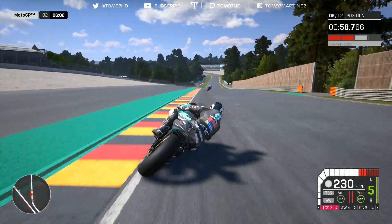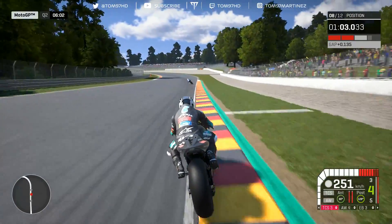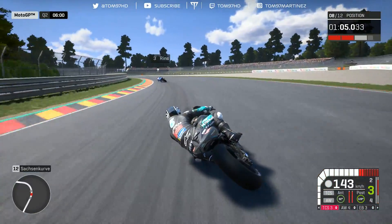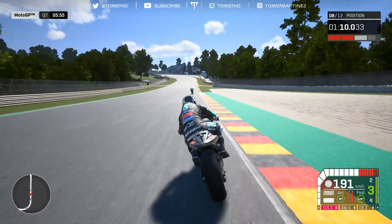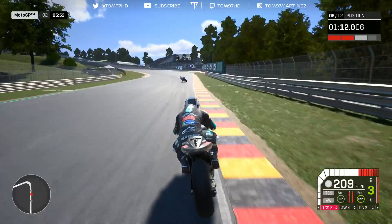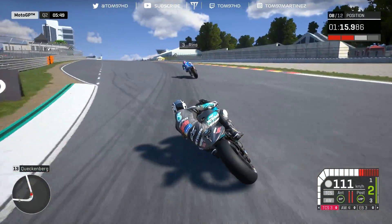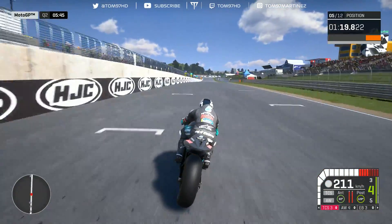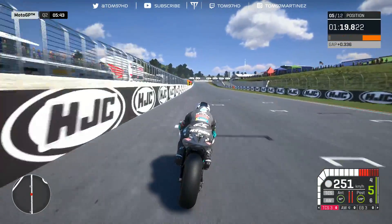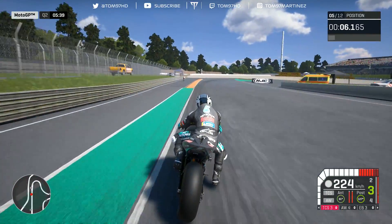That might be a good line — yes it is! We are down on our personal best though. The lap is struggling. Come on, let's follow Rins. Need a better final corner — that's better, a bit tighter this time, still a bit wide, but up to the line we go. 19.8! There we go, that's much better. A good final sector. Let's try another one.